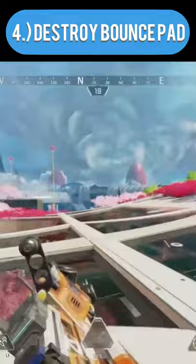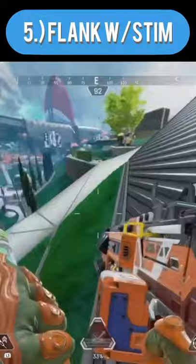Finally, use your Stim to flank enemies from a different angle. Your sprint speed is increased by 40 percent, so quickly moving to a better vantage point will give you the upper hand. As a bonus tip, throw your bounce pad towards downed teammates so they can bounce away to cover, where you can pull off a smooth revive.